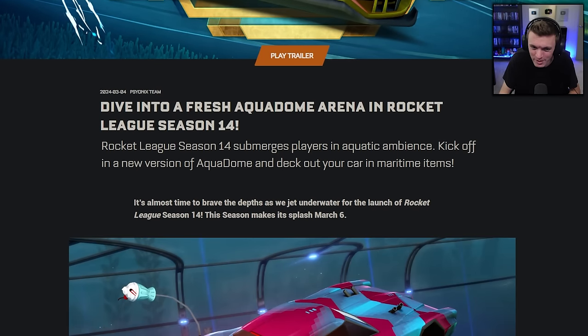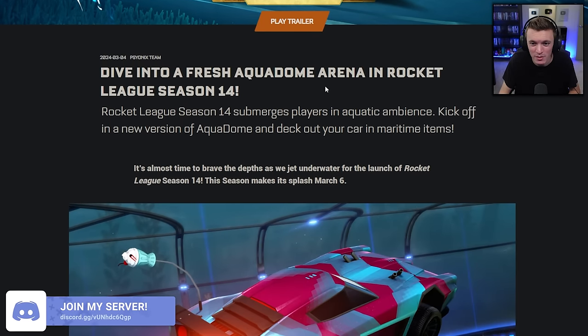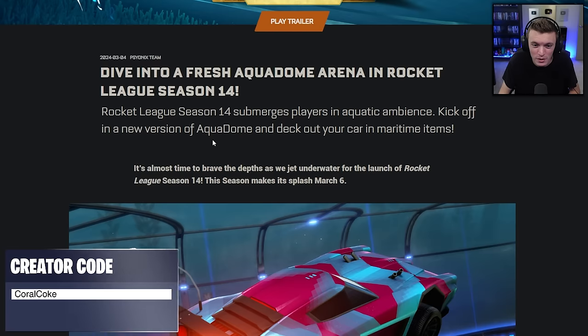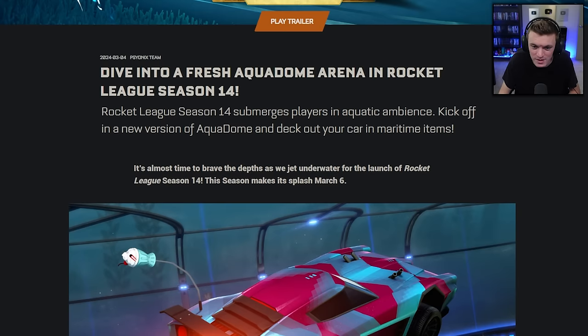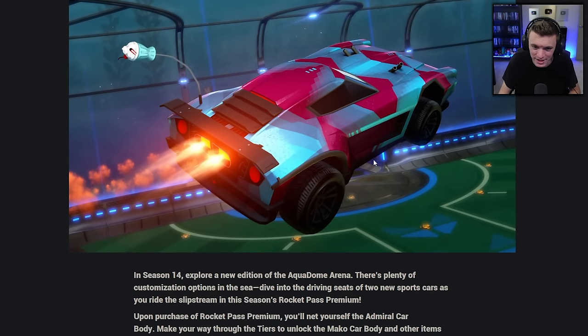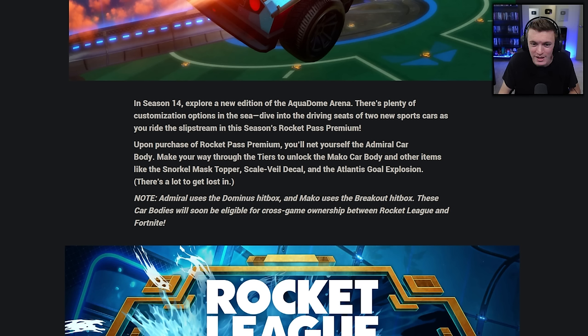Let's look into it a little bit more. Rocket League Season 14 submerges players in aquatic ambience. Kick off in a new version of Aquadome and deck out your car in maritime items. The season launches March 6th. This picture has the new map and some new items, even though they're pretty standard — they should have showed off more in that picture.